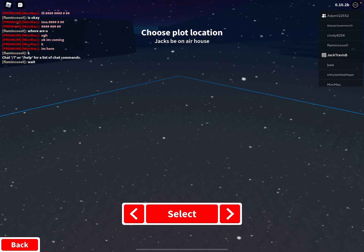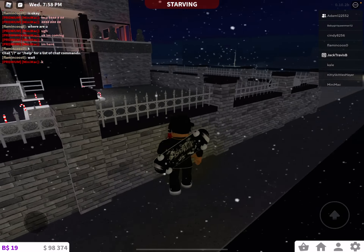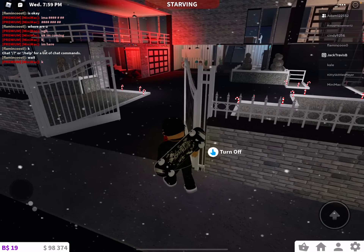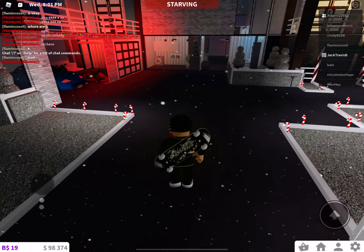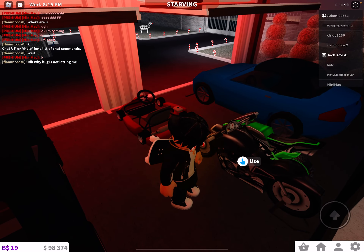Now I am spawning my house. Okay, here's my house. So this is my blue car — it's the best car in the game, it's the fastest also. The fastest motorcycle is the green one right here. The black one is your average motorcycle.